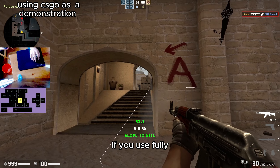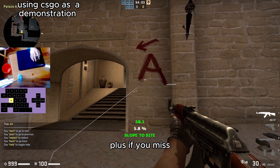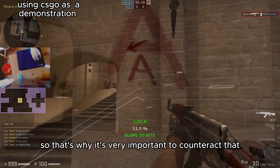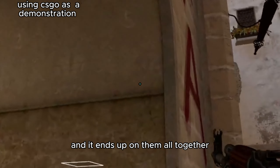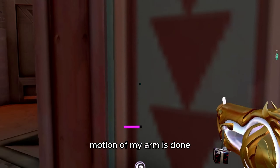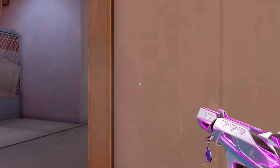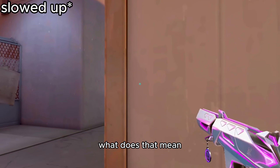It would all come together if done well — just like that. The important thing here is not to fully use movement. If you fully use movement, you will swing out way too far, and if you miss, there are no adjustments being made. That's why it's very important to counteract that movement so it flows in perfectly. The moment my character stops, my arm motion is done, and then perfect peeker's advantage is used.